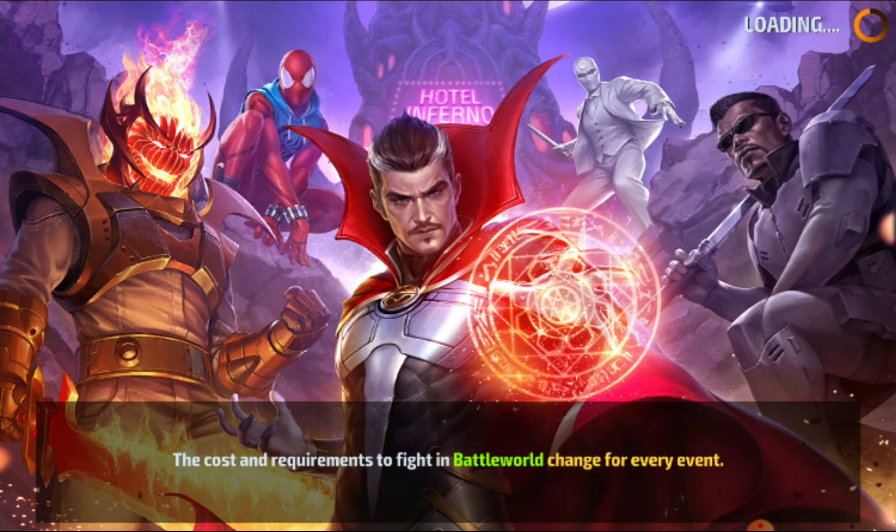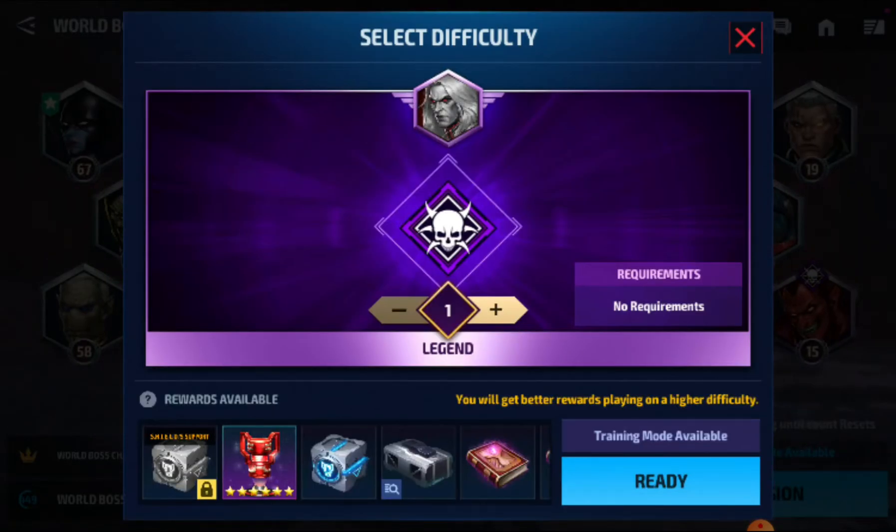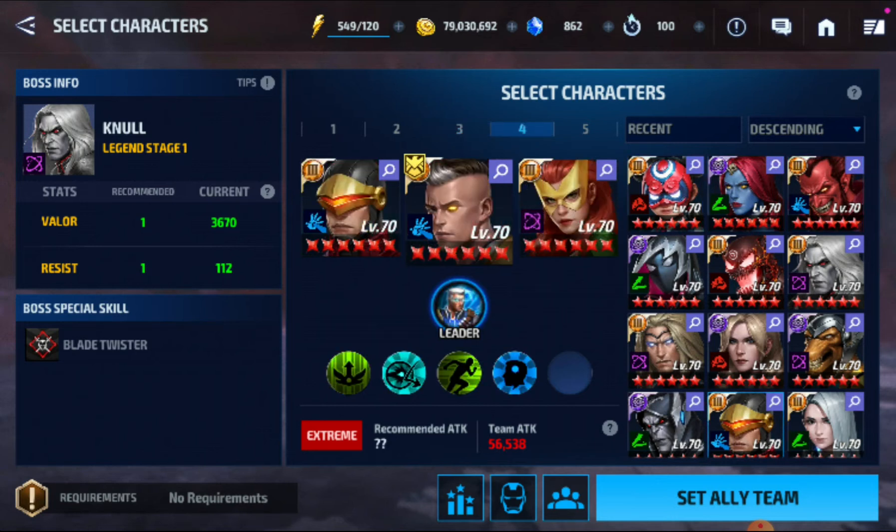Mephisto actually gets better as the fight goes on because his tier three is so easily cancellable. Sometimes with Null he can be tricky because if the opponent moves, there goes his tier three.